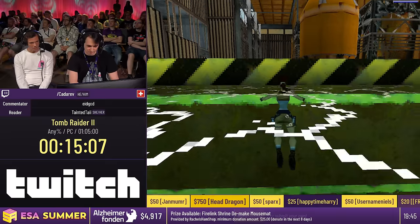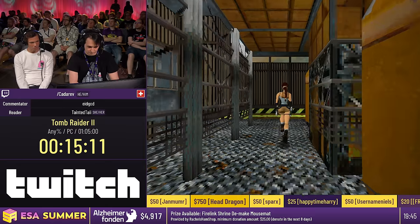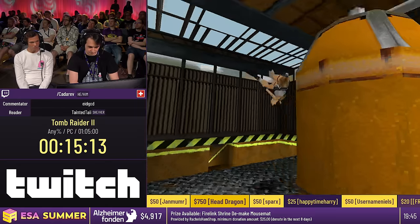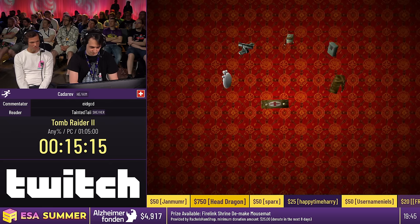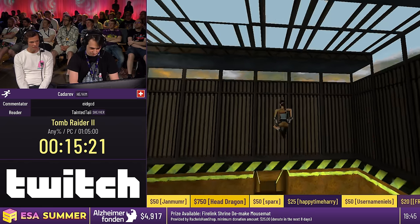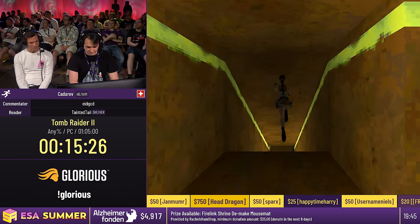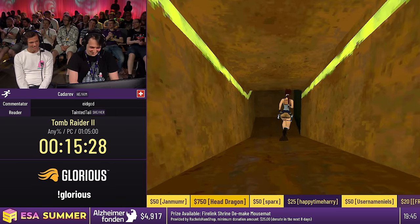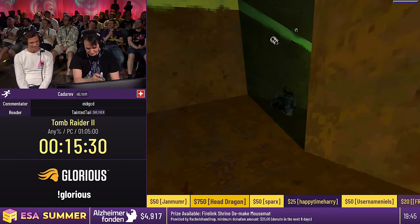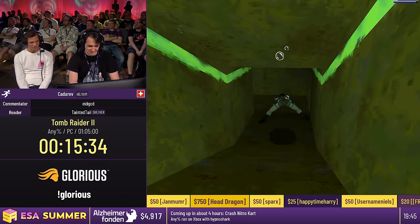I totally remember this backup strat — this used to be the strat. You can do a jump here which is also very precise, hence the careful movement and the pause buffering. But you can just make the jump and grab this ledge without dying. You can tell there's supposed to be water here, because the game does not expect you to get there without the water.